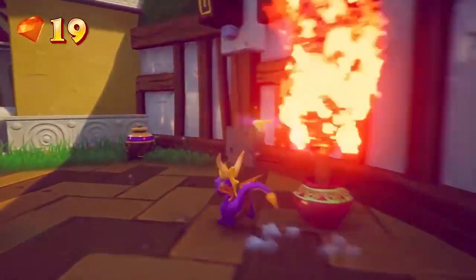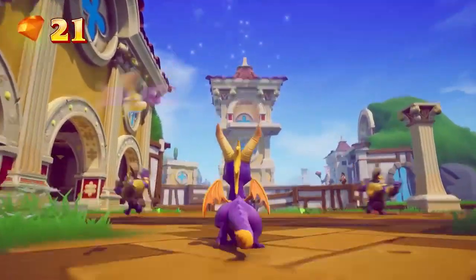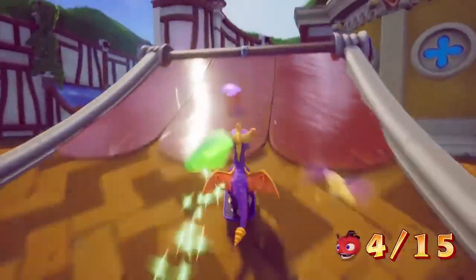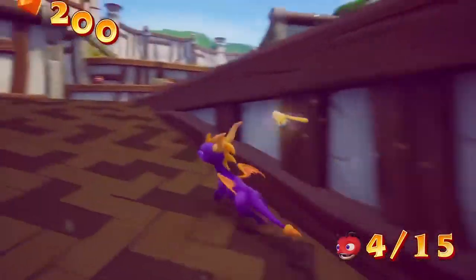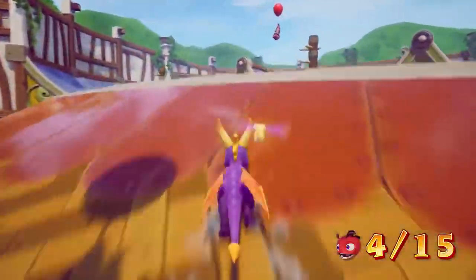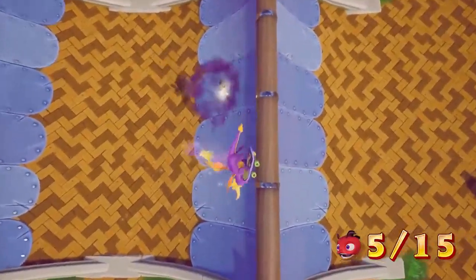Sunny Villa was shown off at Gamescom and we finally got to see what Spyro 3 and skateboarding would be like. Toys for Bob didn't disappoint. The skateboarding looks a little different from what we're used to on the PS1 trilogy, but I imagine it will have changed since we saw it last. Either way, I adore how this level looks. The buildings just look so cool! The skate park looks so cool — it's just so cool.